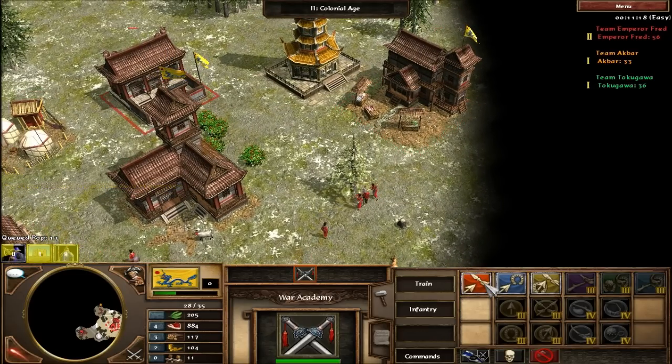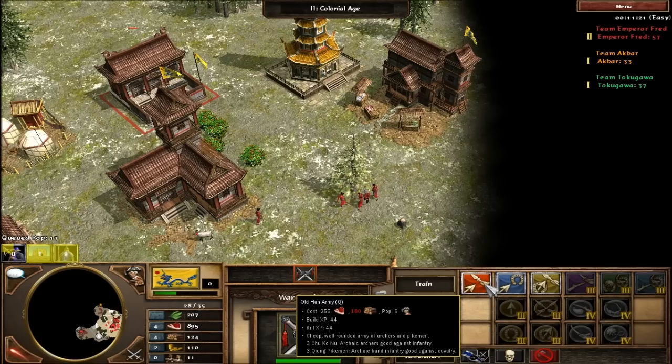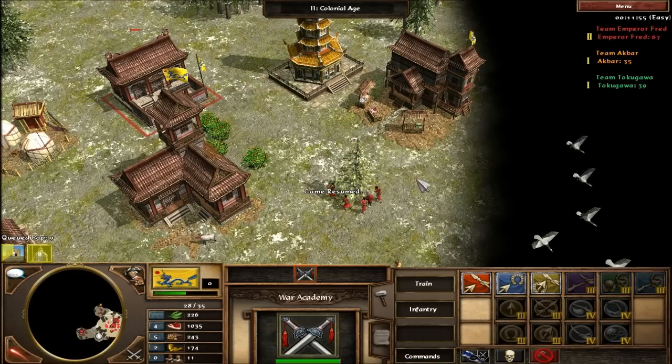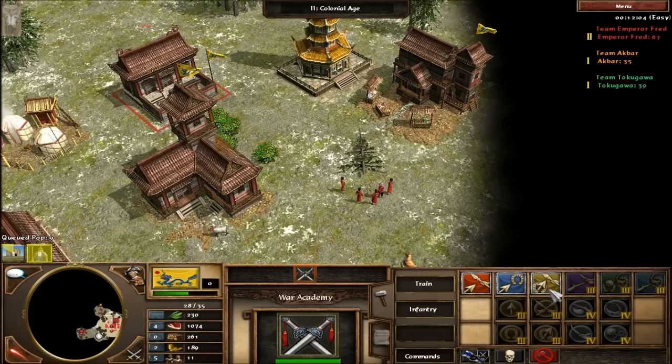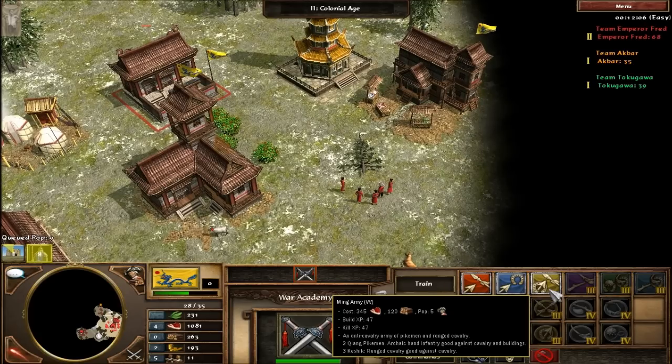Moving on to the banner armies. There are six banner armies on offer in the war academy, and there are more in the castle. The Chinese do not have a stable as such. The lighter infantry is the Old Han army. The second is the Standard army — archers and cavalry with killing infantry: three Chukunu and two step riders. The other available one is the Ming army — two quang pikemen and three kishipmen.